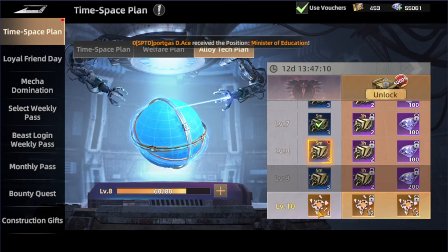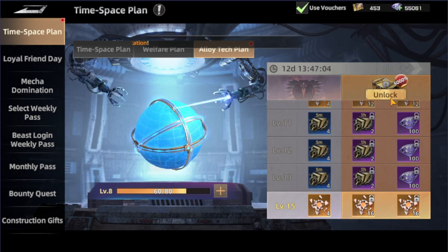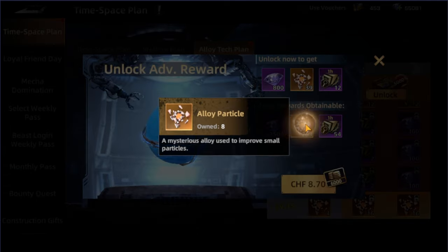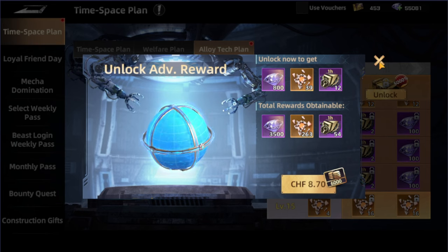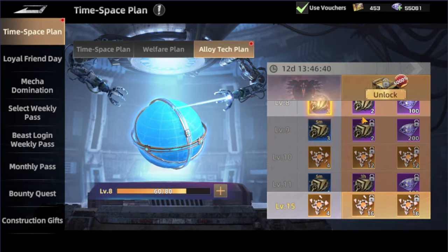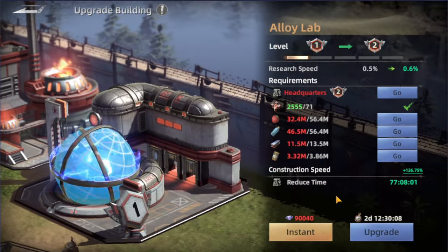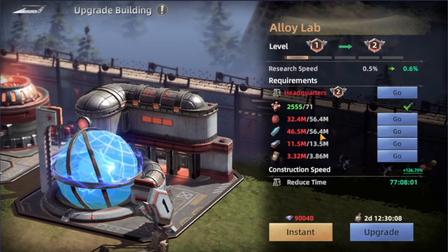The Alloy Tech Plan tracks experience and resets every two weeks. There is also a paid version for around ten dollars, which gives a maximum total of 263 Alloy Particles along with resource speed-ups and diamonds. Personally, I think it's a really good offer since the alloy material is extremely tough to gather, and upgrading these buildings requires liquid alloy and a big amount of resources.